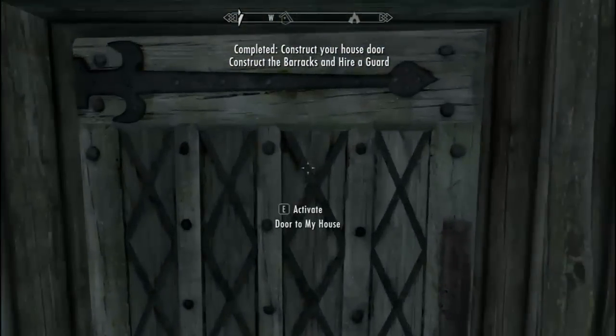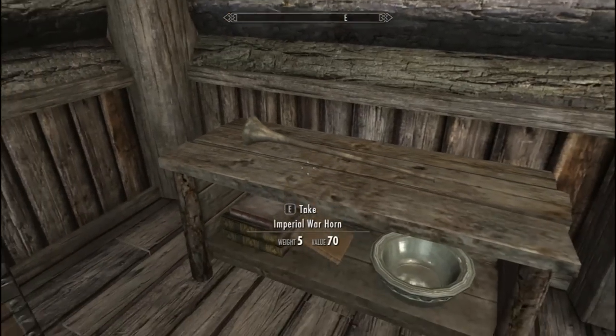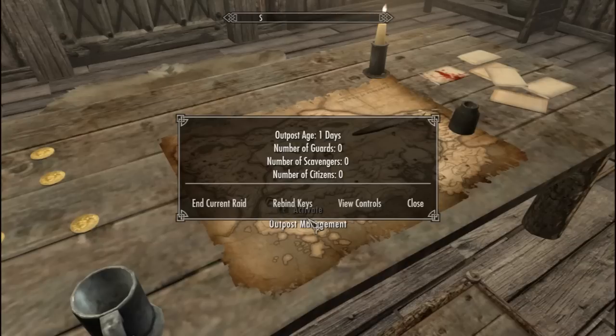If you go inside your house there's a few things. You got a bed, a treasure chest, a horn if you want to blow that, and you got a map. You can click on the map — it'll show you how to rebind the keys, what your current keys are, and you can reset raids as well.